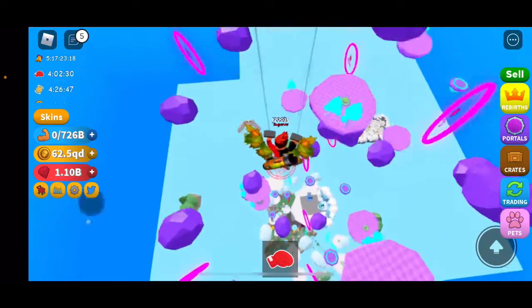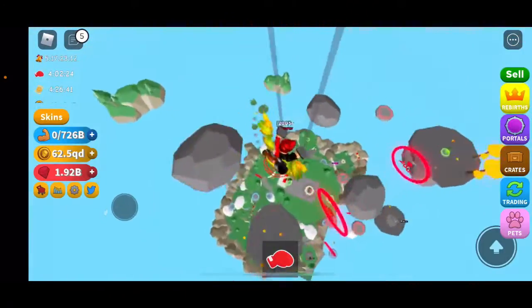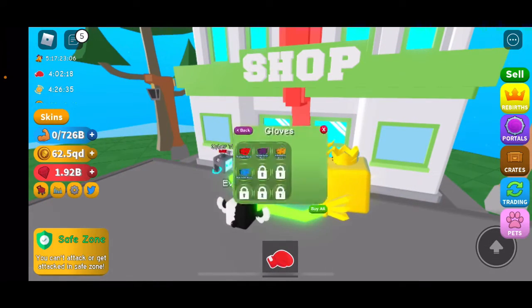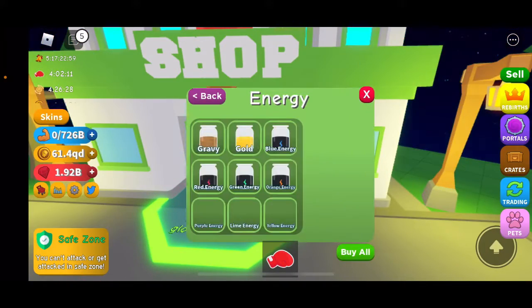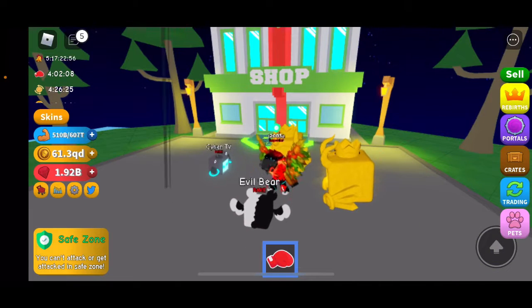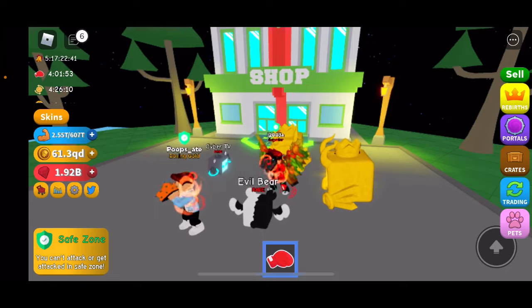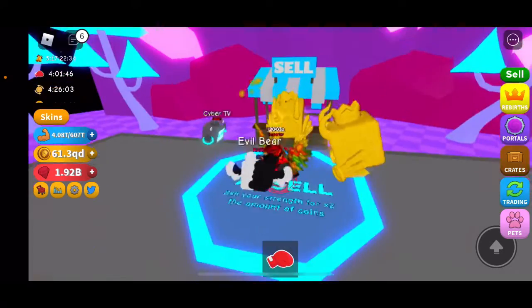Now let's go over to the second island and we can buy our stuff from the next island right over here. You can see we can buy everything right here — we got a bunch of goodies. Let's go ahead and get some of our energy on here. We got the entire thing as per usual. So anyways, let's go ahead and pull our backpack yet again so we can get to the next thing. I know we are going a little bit quicker now. So let's sell.